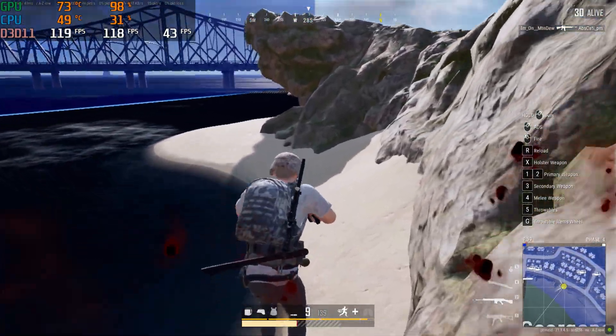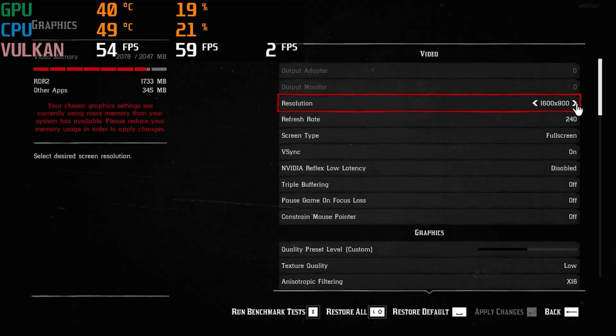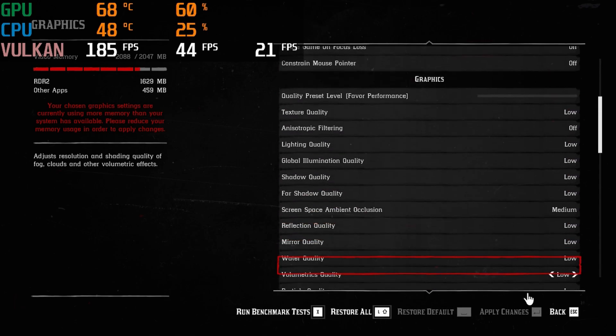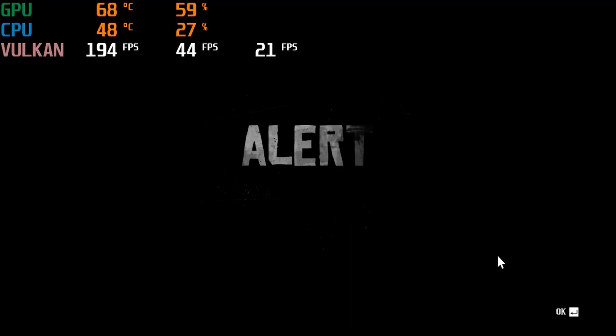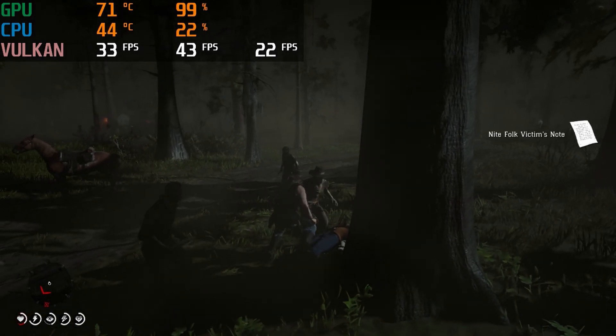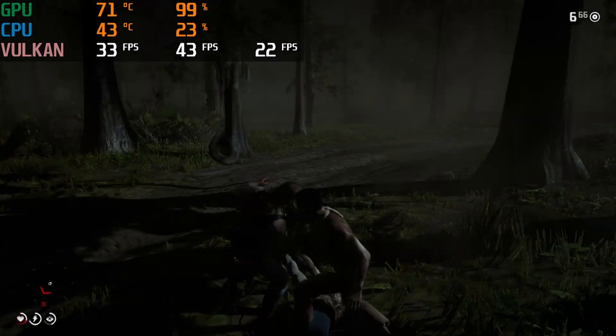Now it's time to put the 2GB of GDDR5 memory to the test. Let's boot up Red Dead Redemption 2 — we can't even play at 1080p, the memory is maxed out. We can still try and play at 720p, but even with everything set to low, we're getting a warning that it's still using more memory than we have available. Actual gameplay wasn't too bad, but the warning repeatedly popped up saying the system is running low on memory.